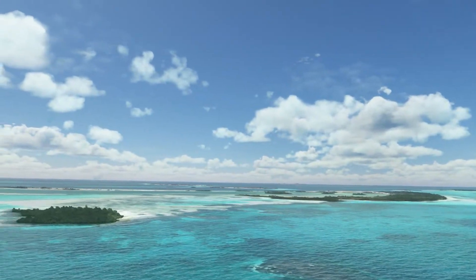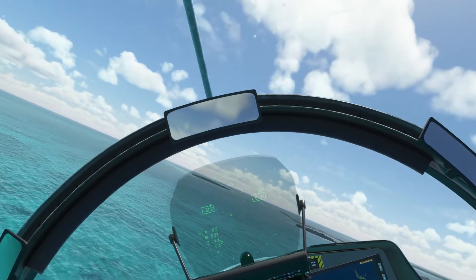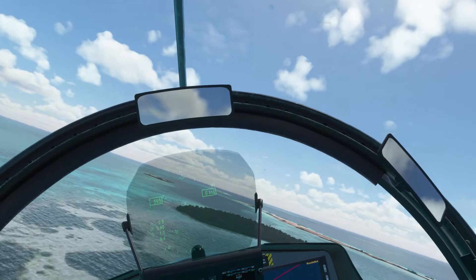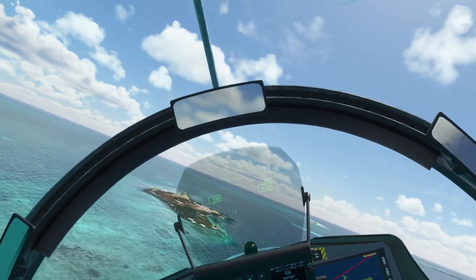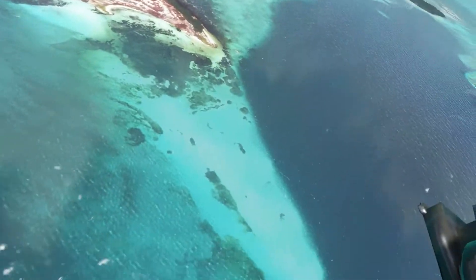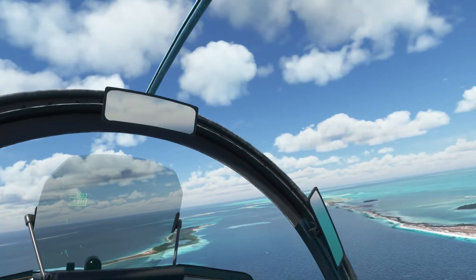Checking out the central island chain in the federal dependencies of Venezuela — a kind of simulated maritime patrol. There's no shipping around at the moment, which is kind of unusual. That's the western end of this chain. Let's head back to the east.